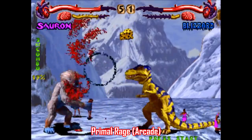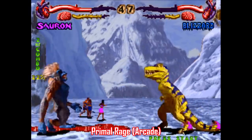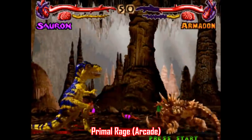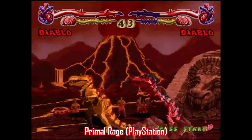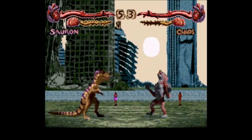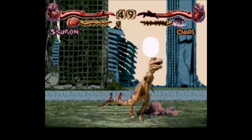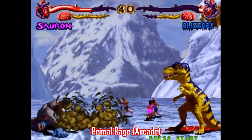Primal Rage started as an arcade game made by Atari Games back in 1994 before it was ported to home consoles by Probe Software. This was one of those games that was everywhere — it spanned multiple generations, appearing on Super Nintendo and Sega Genesis, as well as PlayStation and Sega Saturn, plus computers like the Amiga, and handhelds like Game Boy and Game Gear. In this video I'm only covering the Super Nintendo edition, and it should go without saying that the best version of this game is the original arcade version, so check that one out any way you can.